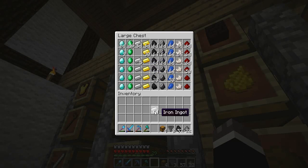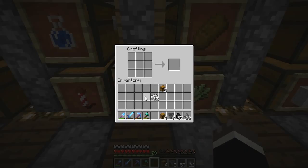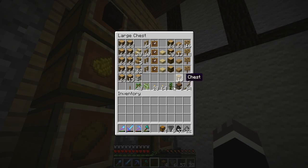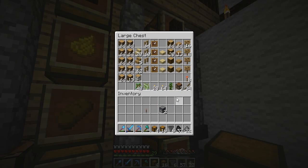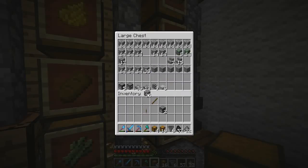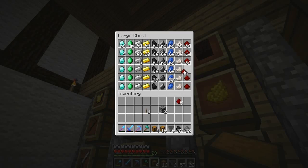I just want to grab some more hoppers so we can make some more - I need like three more. To make a hopper if you guys don't know: chest in the middle, make a V shape, and there we go. Grab some iron, we need some chests - trap chest works too - grab some furnaces, we only need two. Need a lever and some redstone. I don't know how much we need.